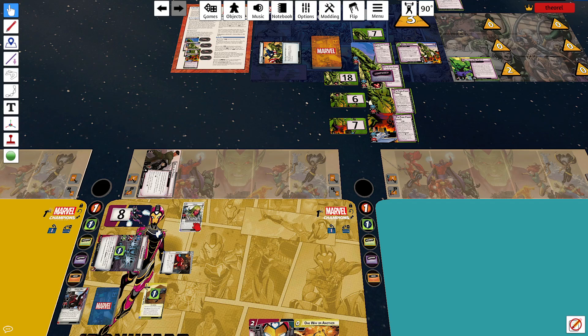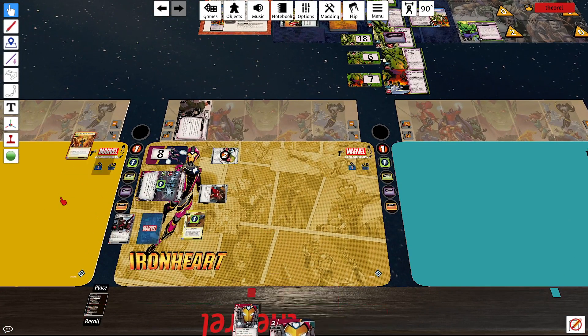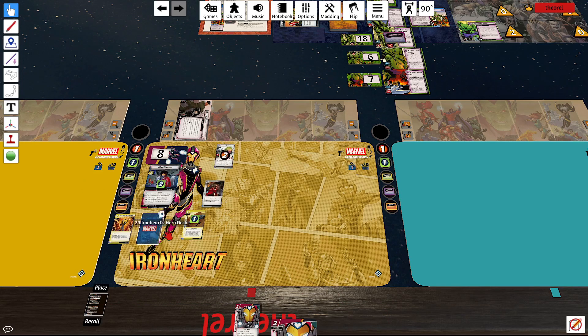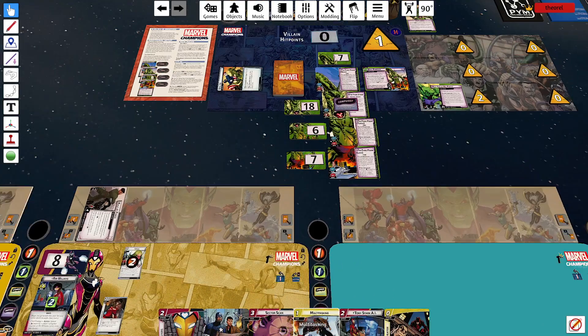Vivian — you are going to thwart for two. We're going to work on the main scheme and just hope for the best. I'm going to flip to alter ego, spend this for a progress counter. I'm just sad I don't have better progress counters to do, but I need a real hand. We can at least do some work next turn.